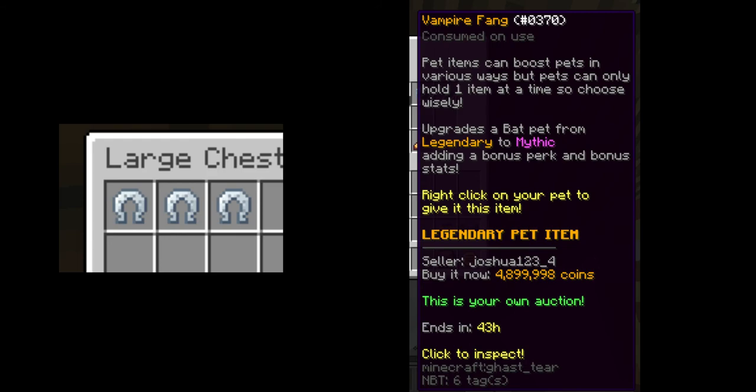I also got 3 lucky hooves and 1 vampire fang total, but I won't count those scores when determining which pet is better, since neither of them have perks for increased drop rates.